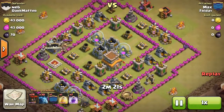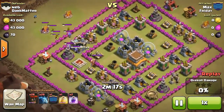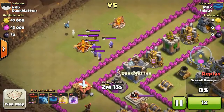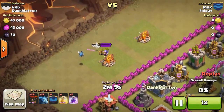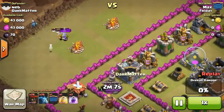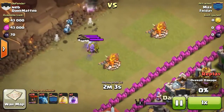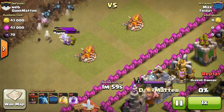My next replay I'm going to show you — this is a little bit hard of a base. I'm going to show you, you have to lure the Clan Castle. If you don't lure the Clan Castle, your Balloons are just going to get killed if they have Wizards. Even Archers — those Balloons only go for defenses, so all the Clan Castle troops would just follow them and hunt them down and destroy them.